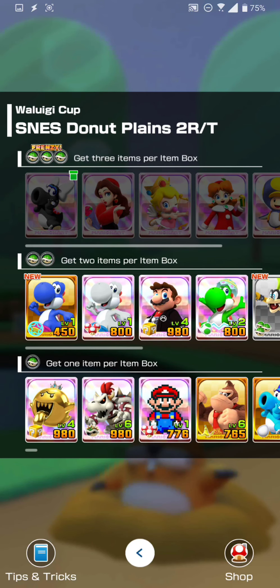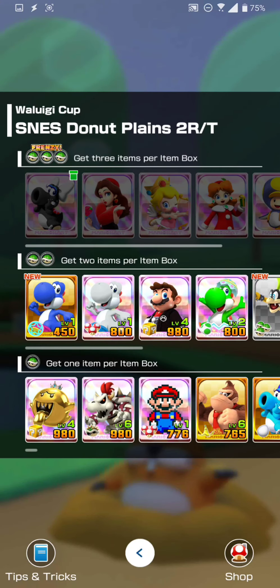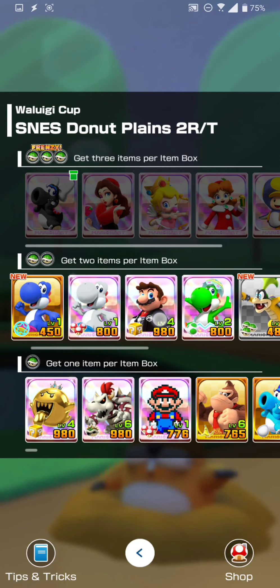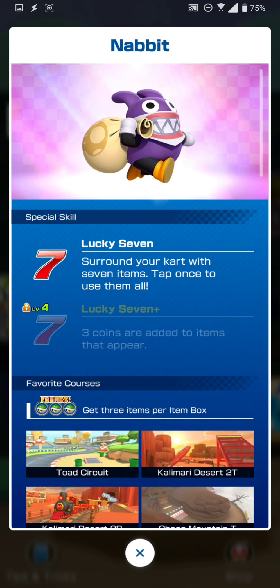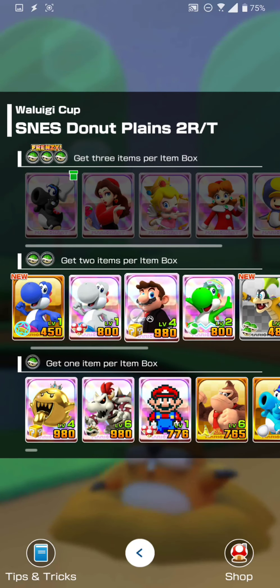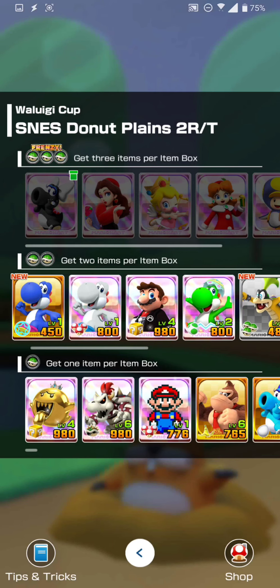We've got SNES Donut Planes 2RT here. Second week in a row where I don't have a top shelf driver. However, I was fortunate enough last week to pull White Yoshi, so he helped me out. I'm not sure I'm going to be pulling for Black Birdo — I've got a couple of free pulls but I'm not banking on it. In this particular case, you'd want to pick someone with two items per item box. I'd recommend Nabbit — he's a Lucky 7 driver — or Mario Hakama, who's a coin box driver. They'll give you the most points because of the extra actions you get by playing them.